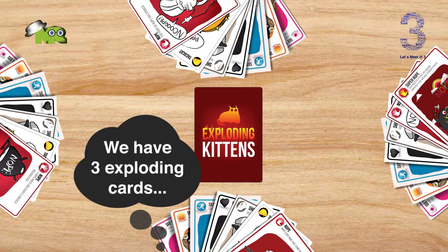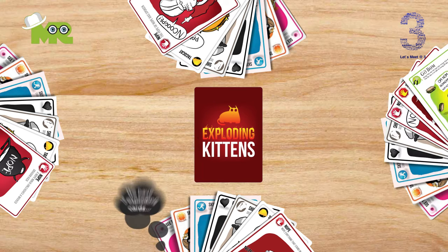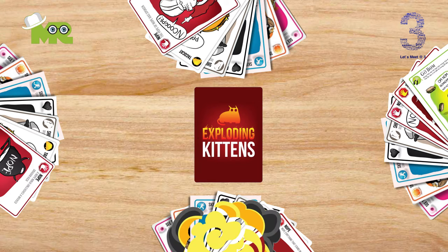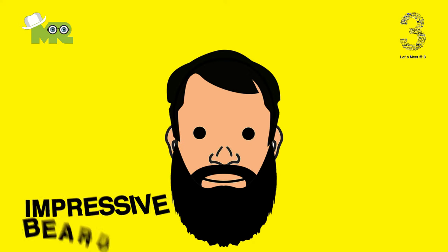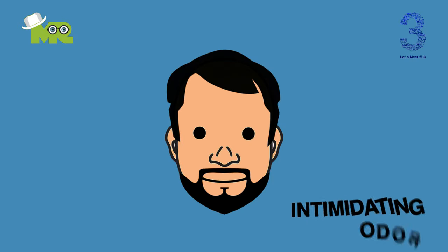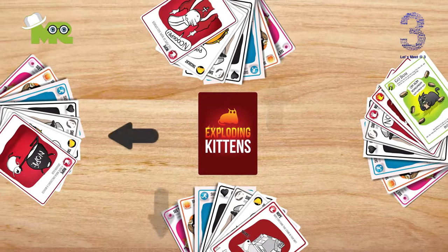Insert enough Exploding Kittens back into the deck so that there is one fewer than the number of people playing. Remove any extra Exploding Kittens from the game. For a three-player game, insert two kittens; for a four-player game, insert three kittens. This ensures that everyone eventually explodes except for one person. Who goes first? The player with the most impressive beard, most intimidating odor, or shortest spleen goes first. Play continues clockwise around the table.